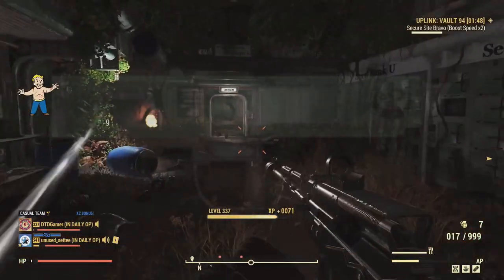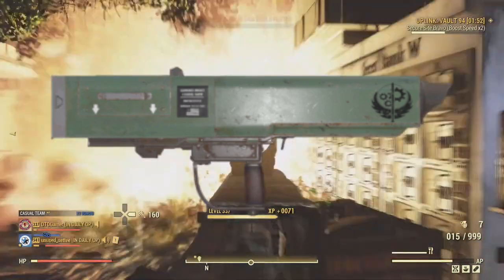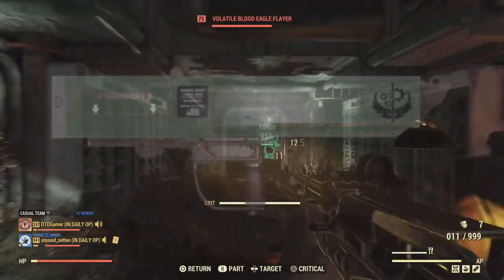The first unlock is the plan for the new Brotherhood of Steel Hellstorm Missile Launcher. Unfortunately, this plan is untradeable, so it's all on you to get it.